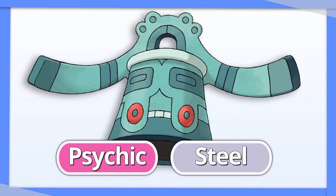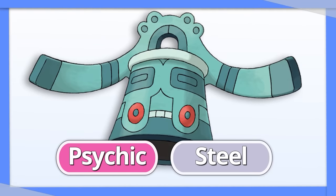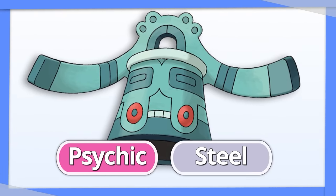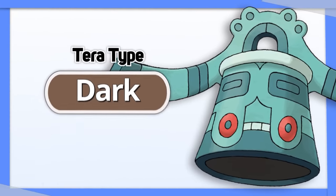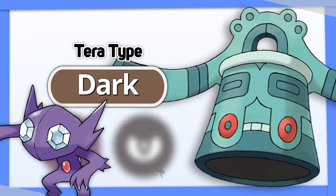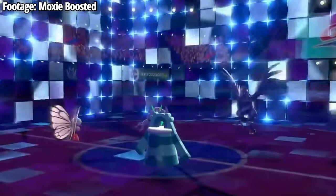Bronzong's typing can't really be improved much, but there are scenarios where you might want something else. Tera Dark is the best option, as not only does it resist the Ghost and Dark type moves that threaten Bronzong, it also provides immunity to Prankster attacks, which can help if you're looking to set up Trick Room.